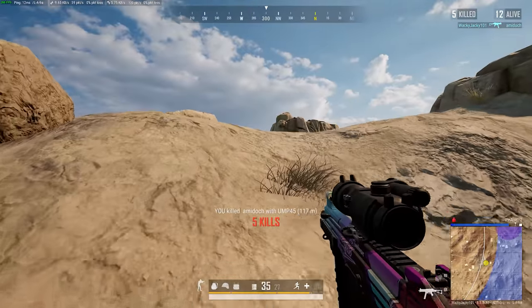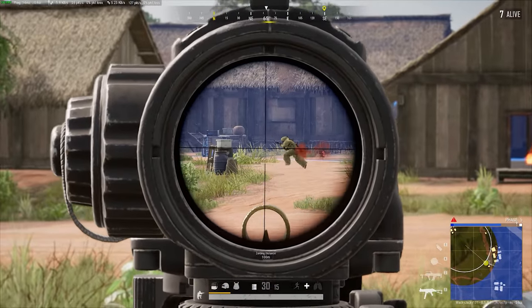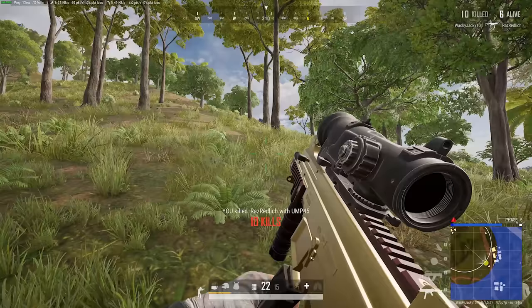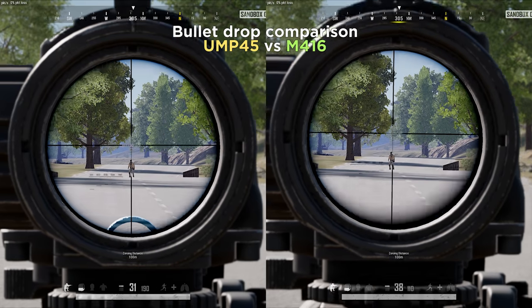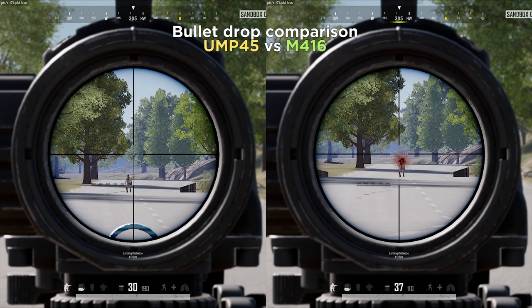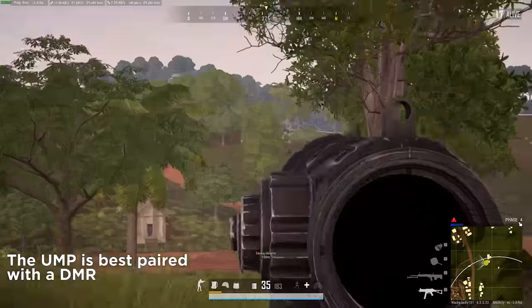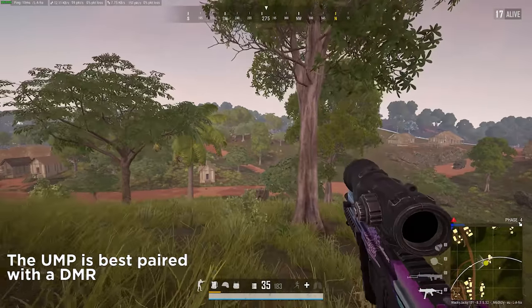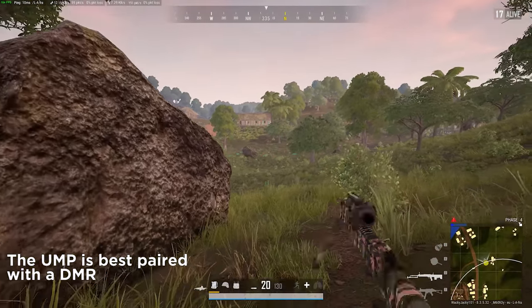That all sounds very good, because it is. What really drags down the UMP though is definitely the slow bullet velocity, like I already mentioned. Here you can also see how this affects the bullet drop versus an M416. So it's not only difficult to lead your shots, but you're also going to have a lot of bullet drop. This is why you need a DMR as your other weapon when your target starts running. Pairing the UMP with a DMR, and you've pretty much got everything you need in your kit.